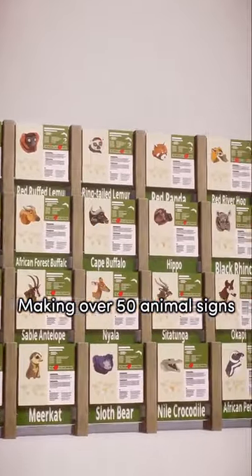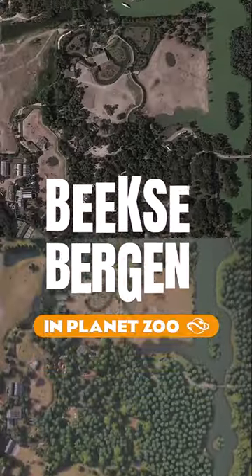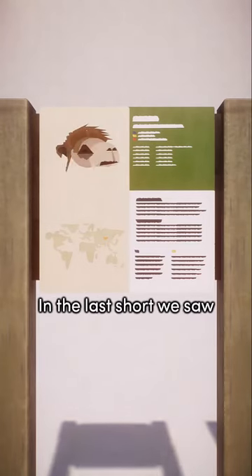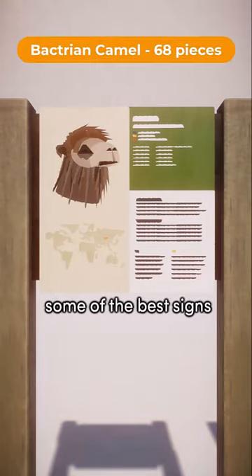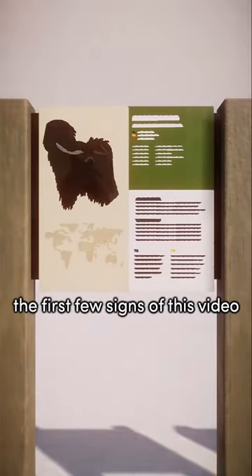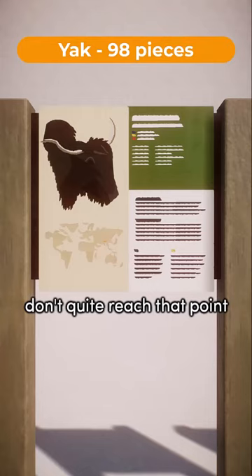Making over 50 animal signs for my recreation of Safari Park Beeksbergen in Planet Zoo, all using font pieces — part 4. In the last short, we saw some of the best signs I had made up until that point, and if I'm completely honest, the first few signs of this video don't quite reach that point for me.